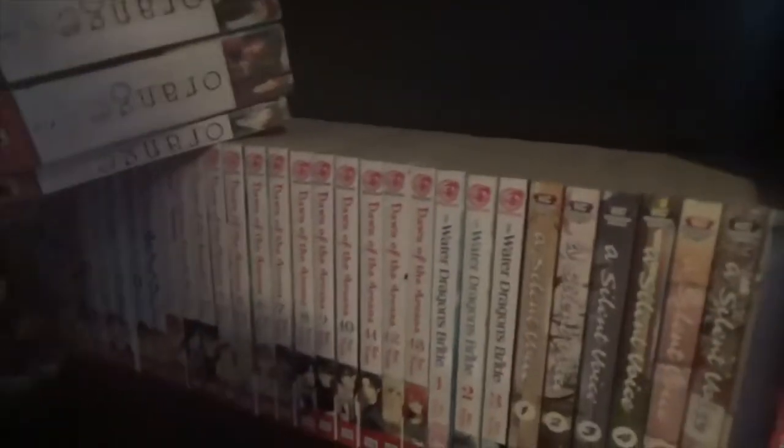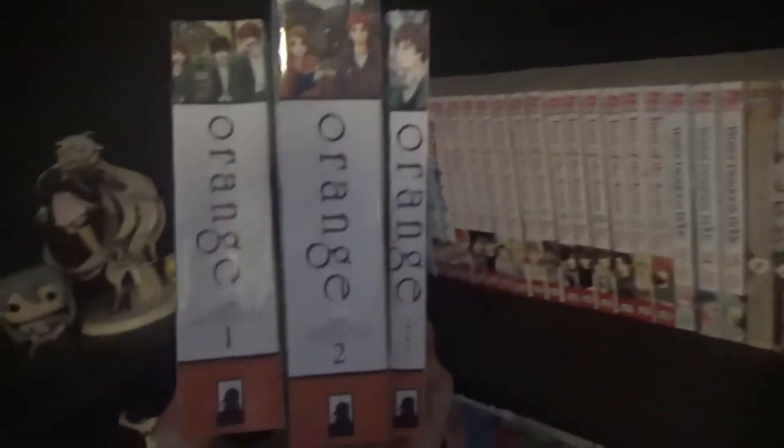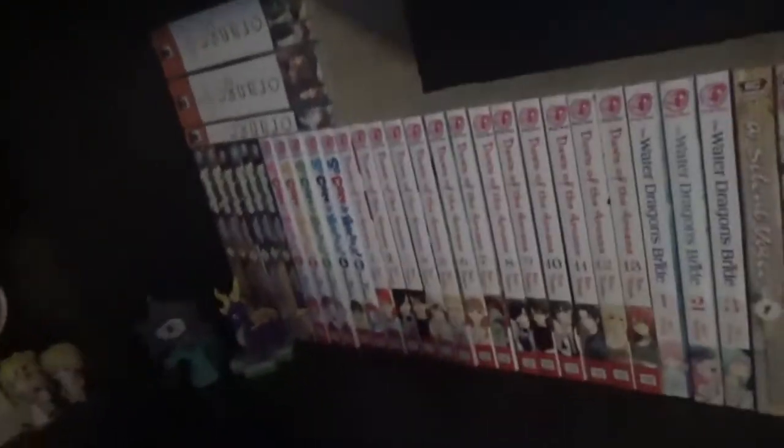Next shelf here. First up on top I have Orange — the complete set: one, two, and Future. Orange is very good. If you like shoujo, Orange is something you have to read. Basically Naho is this girl who receives a letter from her future self telling her to save her classmate and look after him, so he doesn't repeat the same mistakes she did the first time around. Give it a go.